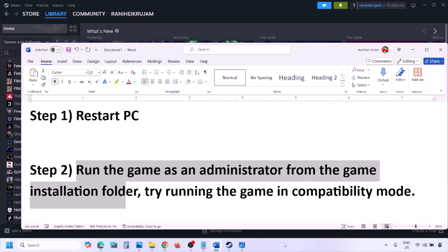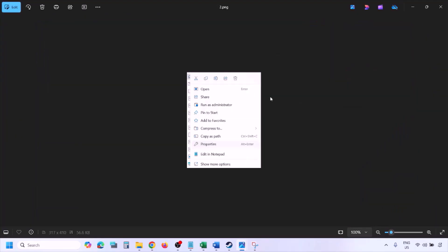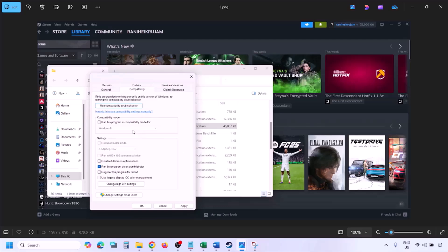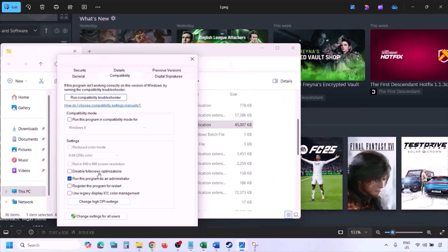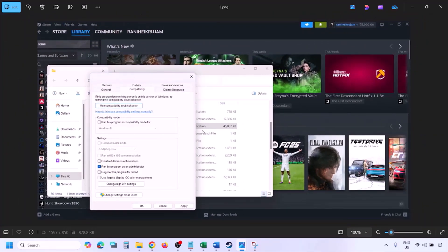Still not working? Run the game as administrator from the game installation folder. Go to Steam, open Library, find the game, right-click and select Manage, then click Browse Local Files. In the game installation folder, right-click the game EXE file, select Properties, go to the Compatibility tab, check the box that says 'Run this program as an administrator', hit Apply, click OK, and launch the game from the installation folder instead of Steam.